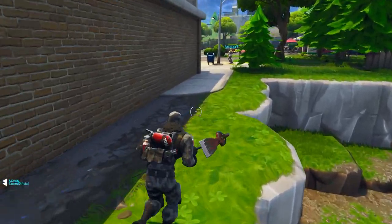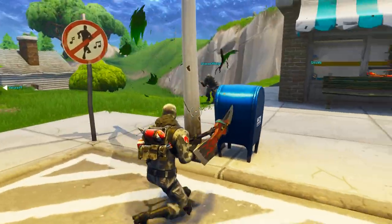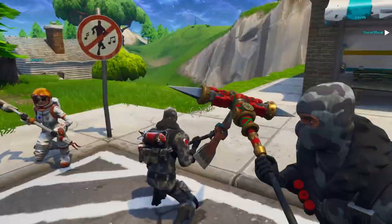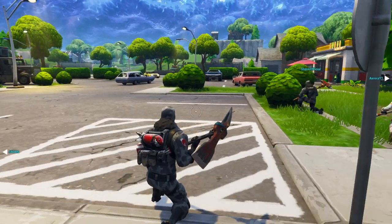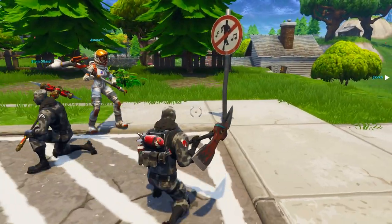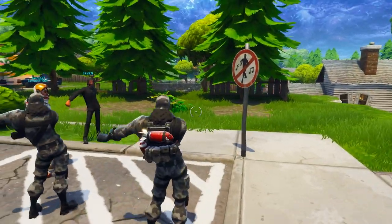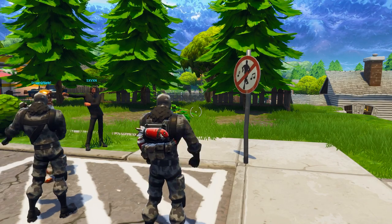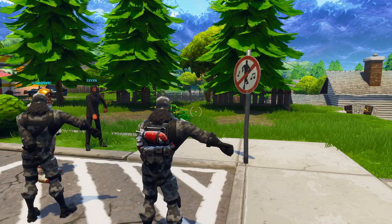For the second to last location, we're going to go towards Retail Row. Once you're here, you will see near the shops — by this little blue post box — the dancing spot is right near the car park next to a couple of the shops. All you have to do is just dance. Before we get to the last location, I must stress that you actually need to be killed, kill yourself, or complete the match for these to actually count. You can't just dive down, find a location, and leave — you have to stick around, otherwise they will not count towards the challenge.